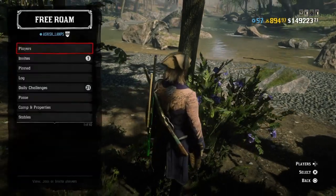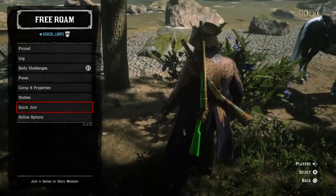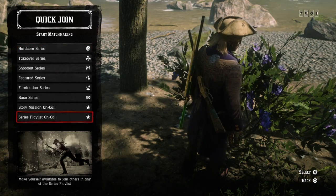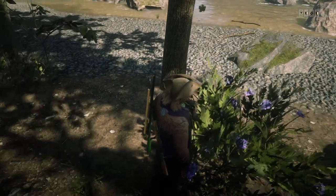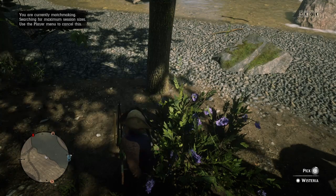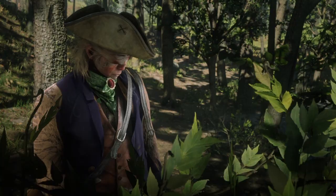You may have seen my previous video on how this works. Press left on the D-pad for quick join and select story mission on call. For me it takes about six seconds to get into a story mission on call, so I'll pick up the flower on the fifth second. Let's do it — press X: one, two, three, four, five. There you go.